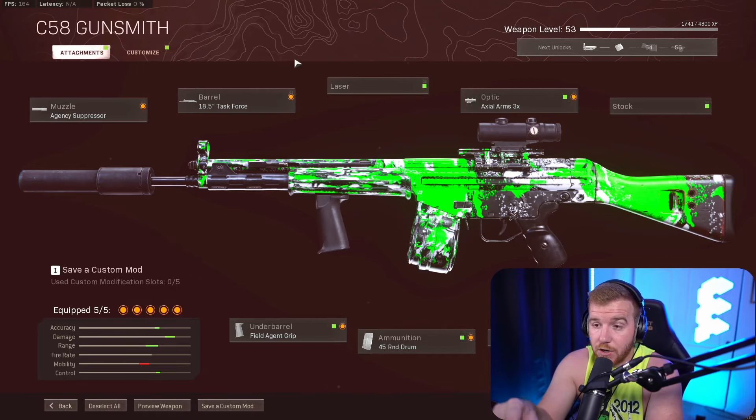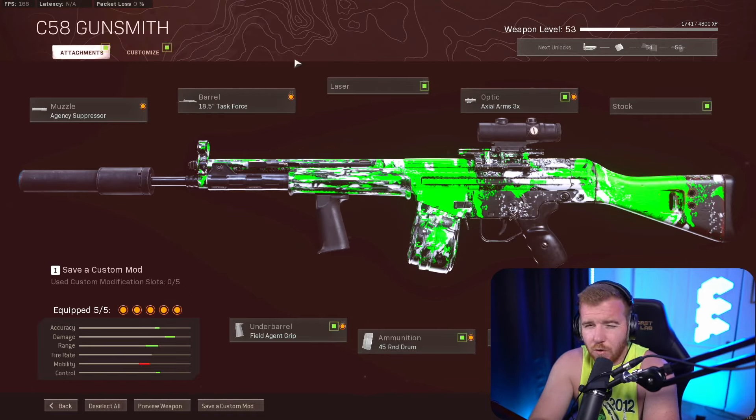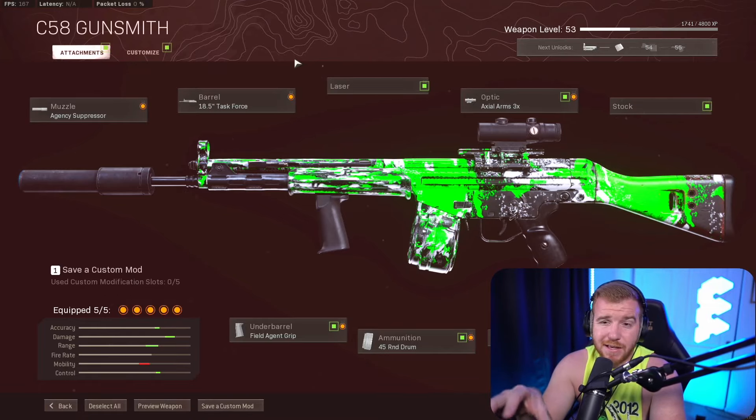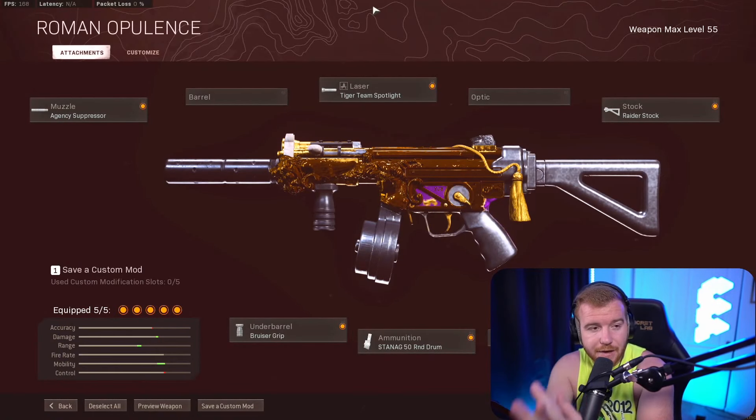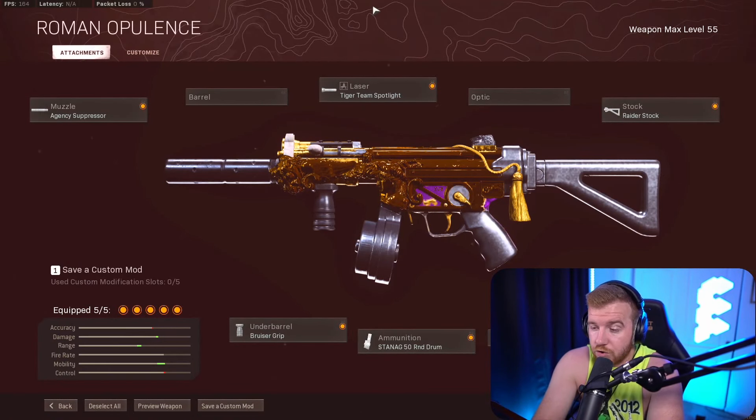If you guys haven't leveled up the C58 yet, I would honestly recommend doing it. The damage on it is ridiculous — sometimes I shoot people in like the upper chest and I'm like, did I actually just kill you in three bullets? This build has very minimal recoil and just max range damage. It's my main weapon right now. I'm hoping they don't nerf it too bad because I really like this and I really don't like the Fara — it's just not my kind of gun.